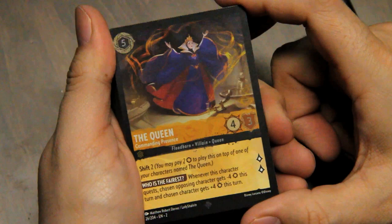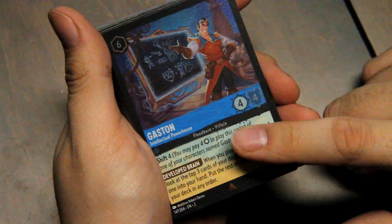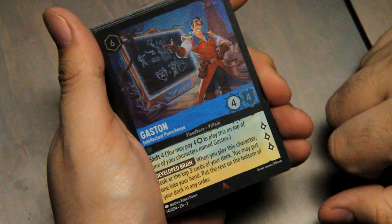Gaston cannot be made into ink. Four, four. Can pay four to put on top of another Gaston. This is Intellectual Powerhouse — questing for three is nice. Developed Brain: when you play this character, look at the top three cards of your deck. You may put one into your hand and the rest on the bottom of your deck in any order.